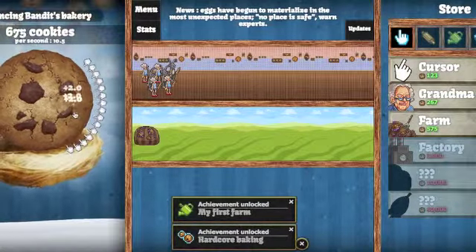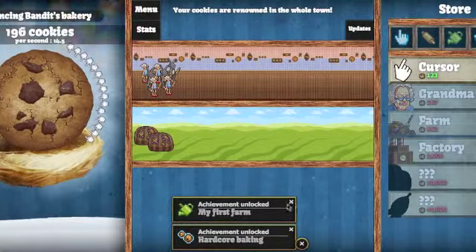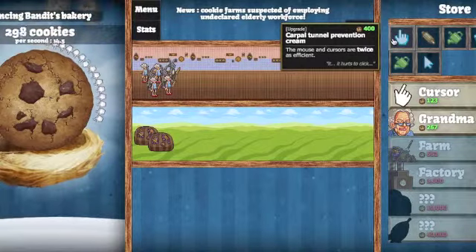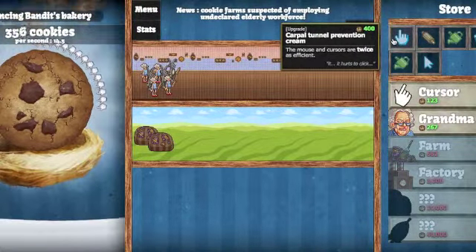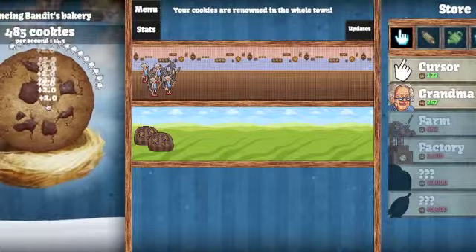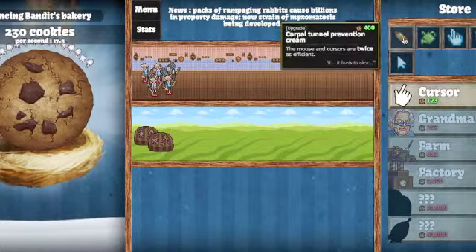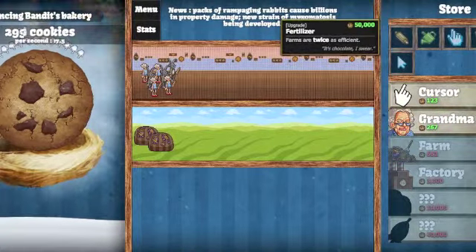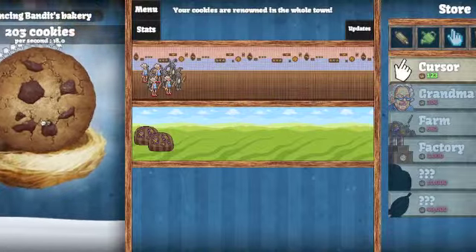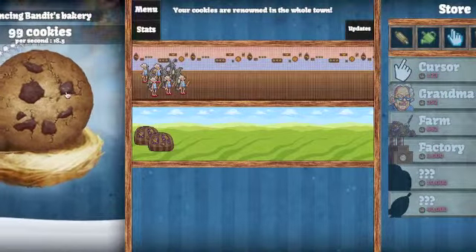Slowly but surely we are moving up in the cookie world. As you can see there are random sayings at the top of the screen — your cookies are renounced, or 'cookie farm suspected of employing undeclared elderly workforce.' But continuing on, I'm keep upgrading. I bought some grandmas and now I have two farms. So we're just slowly building up cookies per second — now we are up to 17.8, now 18, now 18.5 cookies per second.